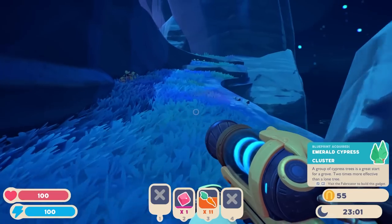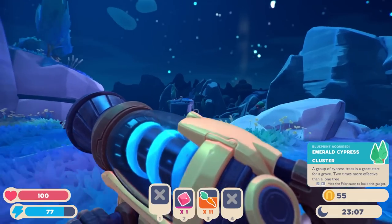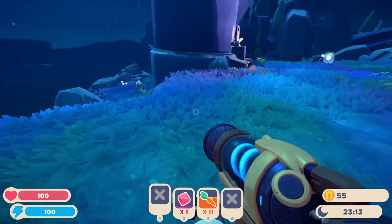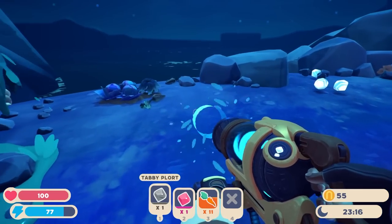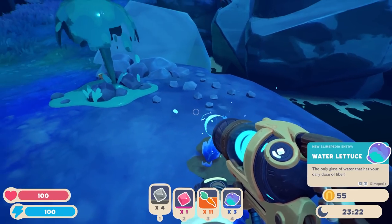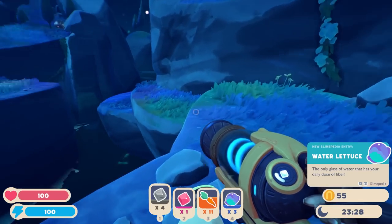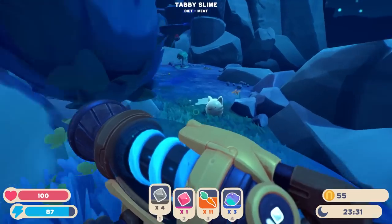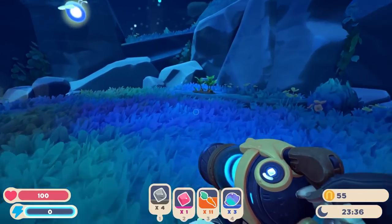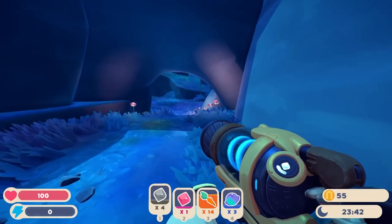That is most assuredly not a hen hen. I know there's a hen hen standing in front of it, but it looks at it and it says 'Hen hen.' Hmm. Doubt. Anything sneakaroons? Aha! Gosh, this game is so shiny and colorful. Emerald Cypress Cluster — cool. Two times more effective than a lone tree. Oh, there's another one over there, but I can't get to that — do not have the tools required.